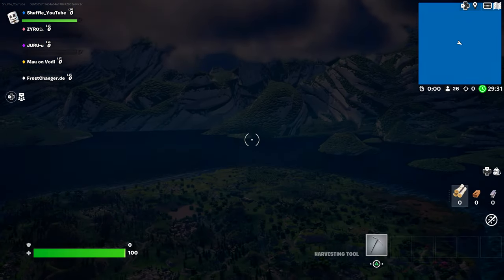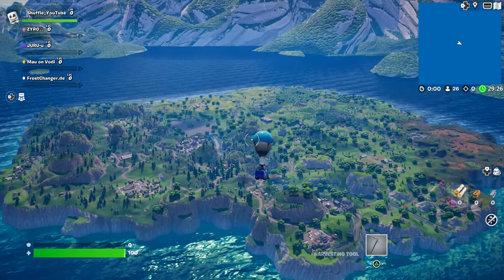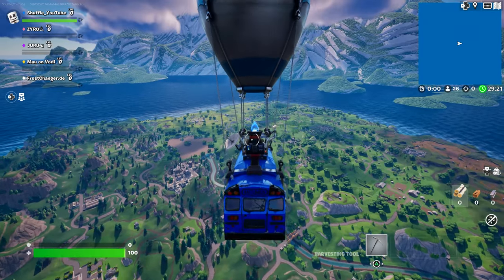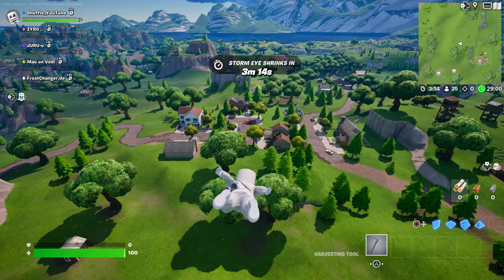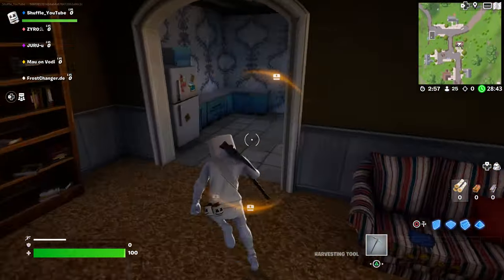After launching, you will spawn inside of the OG Battle Bus. By the way, the cinematic was so cool. As you can see, you will now be able to play the OG Fortnite map and drop any OG location. This is actually the Chapter 1 Season 3 map.